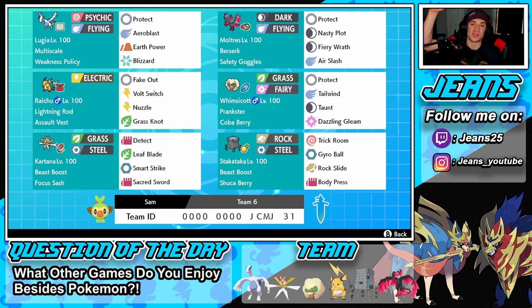If you want to try out the team for yourself, the rental code is at the bottom of the screen. Let's hop on that ranked double ladder and try to get a winning record with this multi-scale Lugia team and Stakataka.